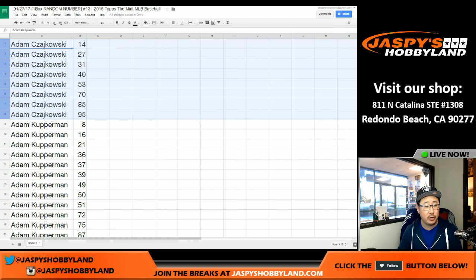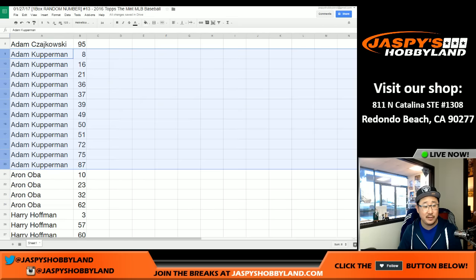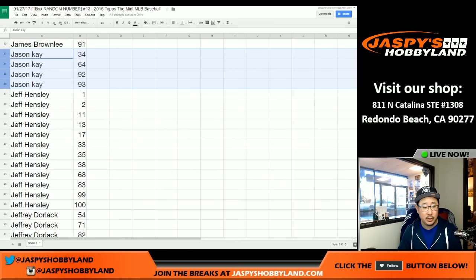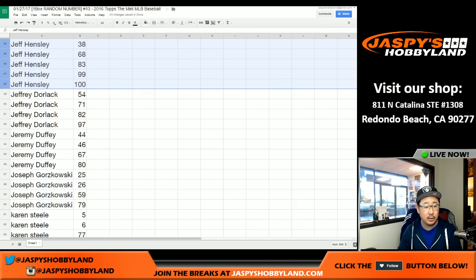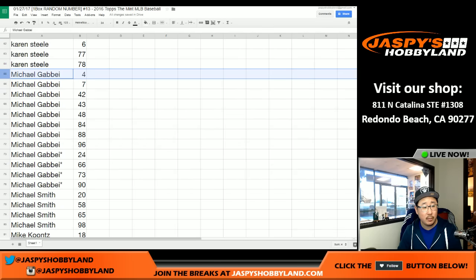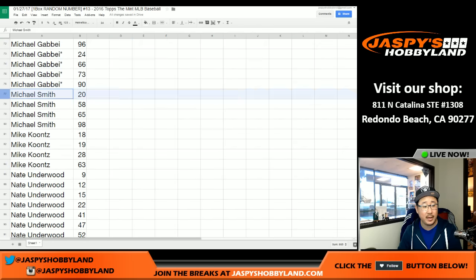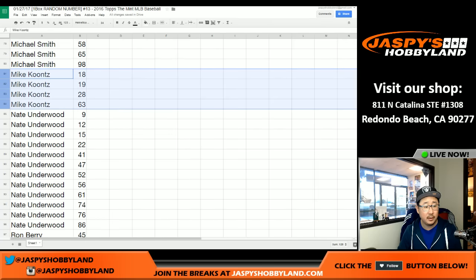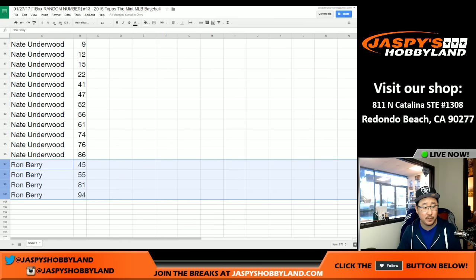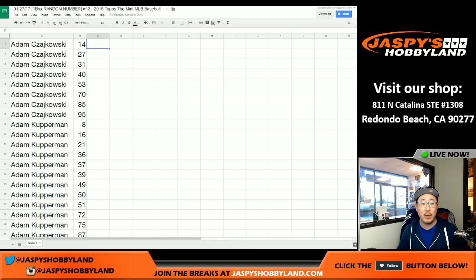Let me sort by names. There's Adam C's numbers, Adam K, Aaron O, Harry, James, Jason K, Jeff Hensley with a bunch of numbers — there's Jeff Dorlag, that's Slam Jam. There's Jeremy, Joseph G, Karen, here are your numbers. Michael G, I know, got a lot of spots — there are your numbers, thank you Mike. There's Smitty, Mike Kuntz — a lot of Mikes here. Nate Underwood with a big chunk of spots, thank you Nate. And Ron's spots right here. That was the randomizing portion of the video.